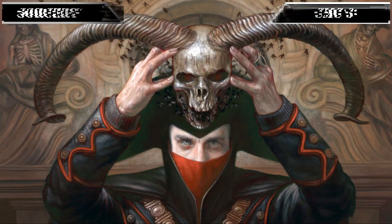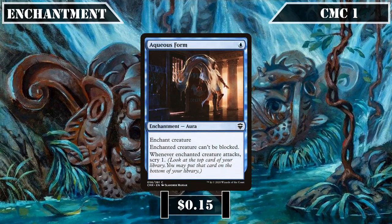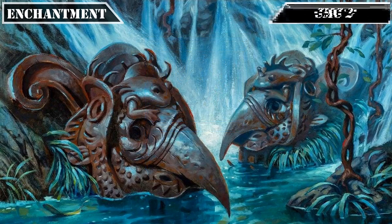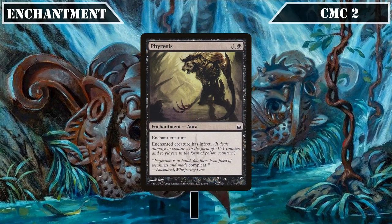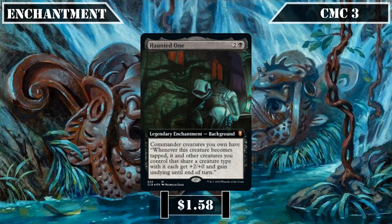That covers all our sorceries, so let's move on to our enchantments. Starting in the CMC 1 slot, we have Aqueous Form, an aura that makes the enchanted creature unblockable and lets it scry 1 when it attacks, making it a cheap way to grant any of our assassins permanent evasion and passive card selection. The CMC 2 slot then brings us Phyresis, which gives the enchanted creature infect, giving our build another way to stack poison counters on an opponent until we build up a lethal dose. Then the CMC 3 slot has Haunted One, which, whenever our commander becomes tapped, gives all creatures that share a type with it +2/+0 and undying, enabling powerful alpha strikes and synergizing well with our large number of deathtouch assassins.